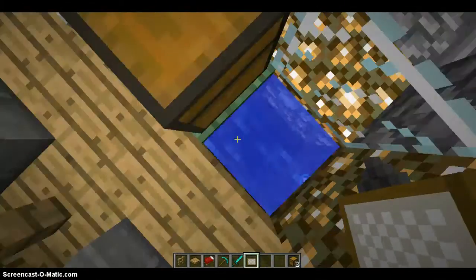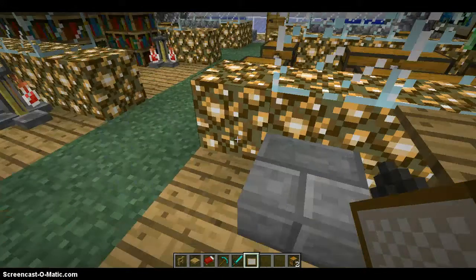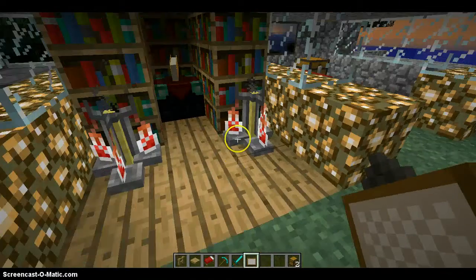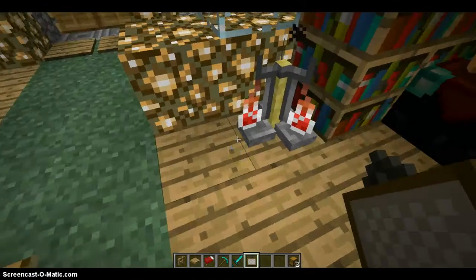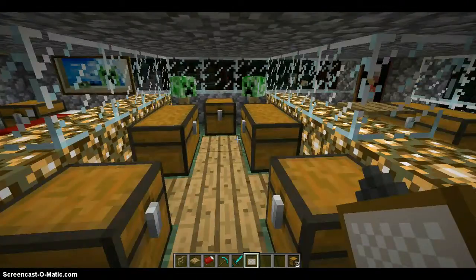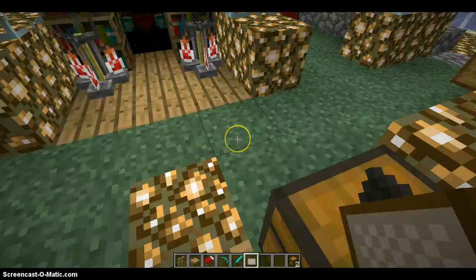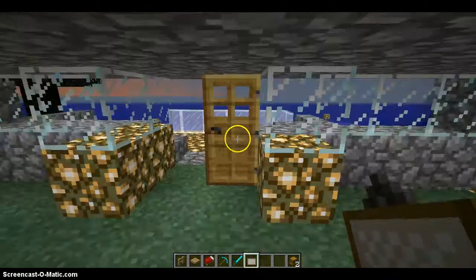And if you're in creative, I have an enchanting table area. I don't exactly know why I put this there, just to make it look cool. This is like the weaponry and tools area, like armor and stuff.